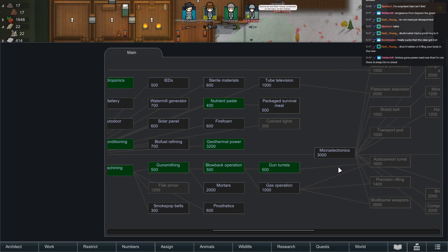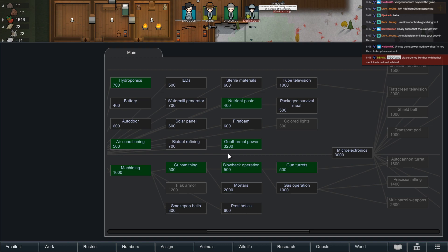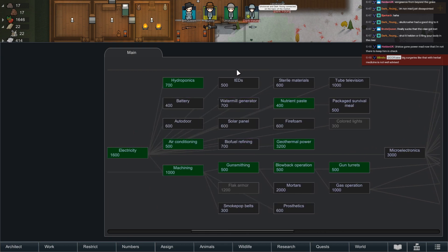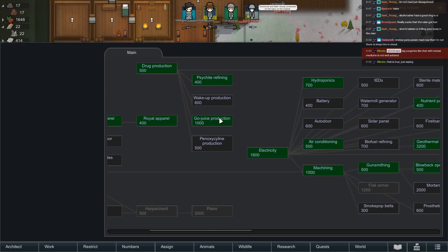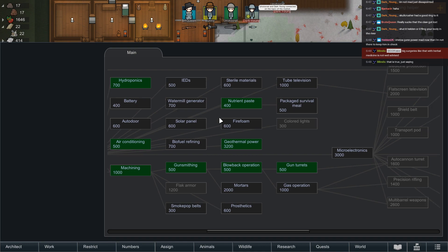I'm deeply saddened that we lost the claw there. Oh well, gotta roll with the punches — or in this case the cracks in the arm. Gun turrets, it's ours now. I don't know where I'd set them up but I'd set them up. Surgeries like that with herbal medicine are not well advised. Well, we didn't have an alternative — not as long as I wasn't buying that glitter world medicine, but I wanted components instead.